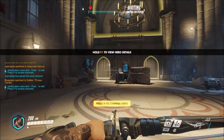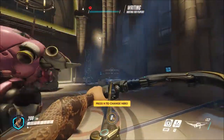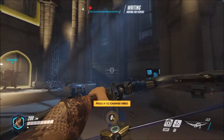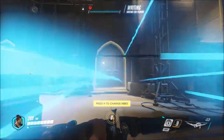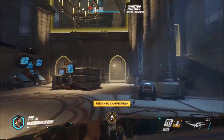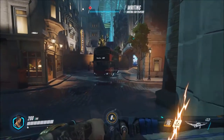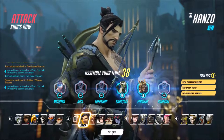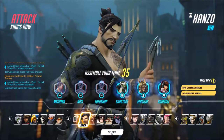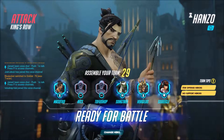So Hanzo, obviously, a bow-and-arrow hero. You can hold it in longer to do a harder, better shot. We're still waiting for the other players to start. I think Shift is like a vision arrow, and then E sort of just makes an arrow go randomly all over the place, but we'll see sooner or later.